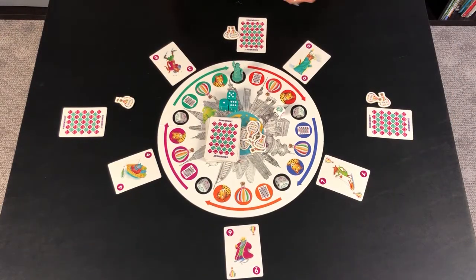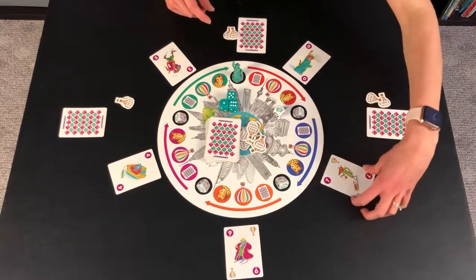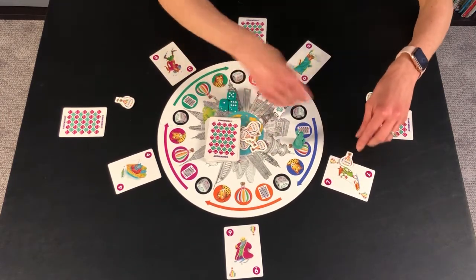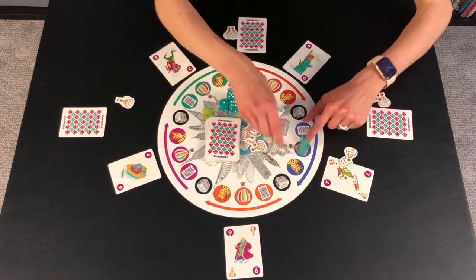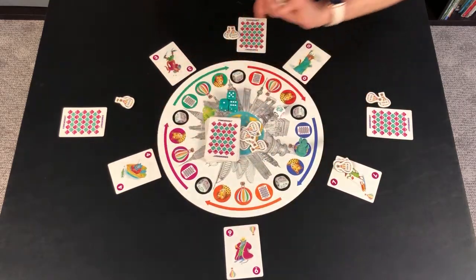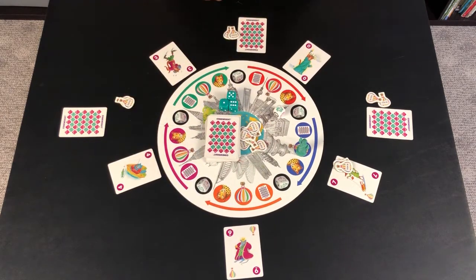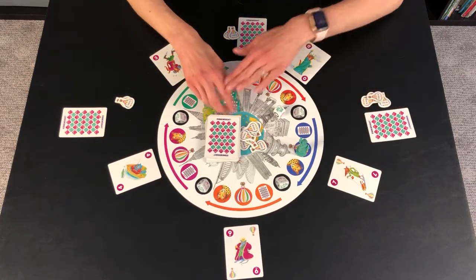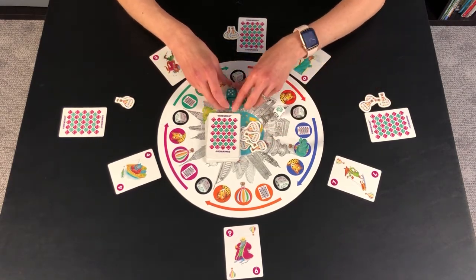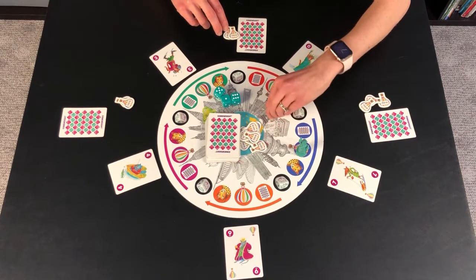If you land on a hot air balloon spot you get a hot air balloon token. Also if you land on a spot where you get a card with a hot air balloon on it, you get a token for that — and if you also land on the hot air balloon spot you get an additional one, so you'd get two total. If at any point there are three hot air balloon cards around the board, you pick up those cards, shuffle them back into the deck, and re-deal the face-up cards around the board. To play a hot air balloon token, you must have rolled the dice but not moved yet. You count out your spots, and if you choose, you can play a token to re-roll as many of the dice you originally rolled — including the wild die, which is what most players end up using it on.